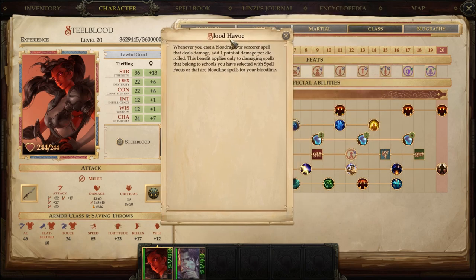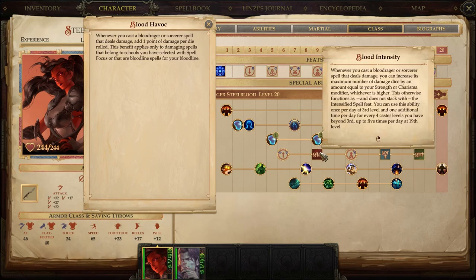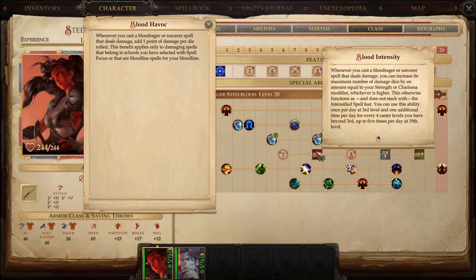Blood Havoc is another interesting one available to Blood Ragers and Sorcerers — we get more damage per die. Take Shocking Grasp doing 5d6: if we meet all requirements for Blood Havoc, that 5d6 becomes 5d6 plus 5, because there are 5 dice, each getting +1. If we intensify that up to 20d6, that's now 20d6 plus 20 electric damage, because there are now 20 dice. That's what you can accomplish combining Blood Havoc and Blood Intensity.